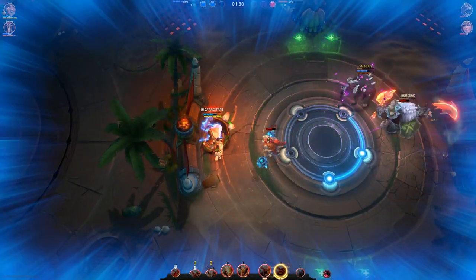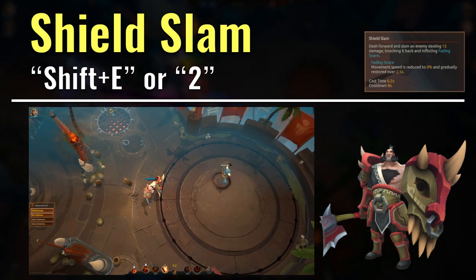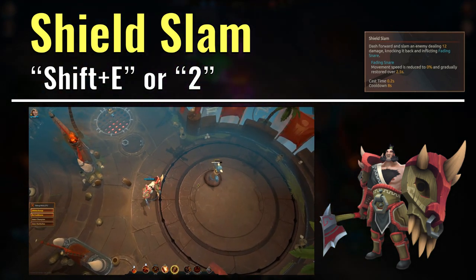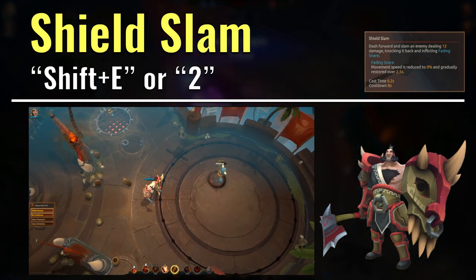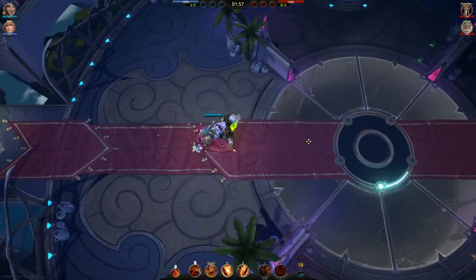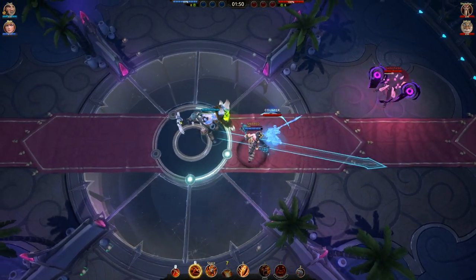Moving on, Bako's second EX ability is his Shift+E ability, Shield Slam. For 25 energy, Bako can use this ability to dash forward just like its normal E ability, and if it hits an enemy, the target is dealt some damage, inflicted with a 2.5 second falling snare, and they are also sent flying backwards. This ability can be pretty useful at creating space for teammates, since it alone would often make it hard for enemy champions to catch up to your teammates again. Not only that, if you are out of escape options as Bako as well, this ability can be useful to get enemy melee champions off of you with the knockback effect. Pretty useful I would say.